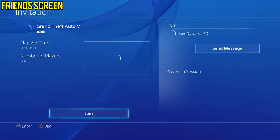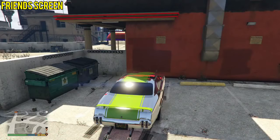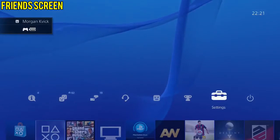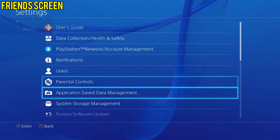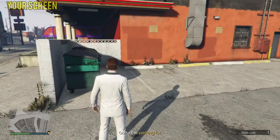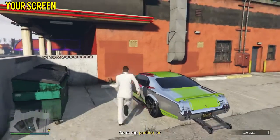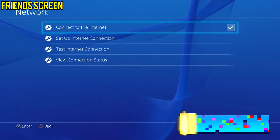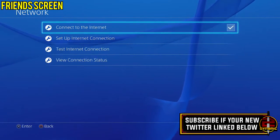When he accepts, it's going to attempt to put him into your session and bring up an alert message saying 'are you sure you want to leave the session?' This is where you and your friend need to coordinate. As soon as your friend accepts this message, after a few seconds you will see the vehicle spawning on your screen. As soon as he accepts it, he wants to quickly press the PlayStation button, go to Network, go to Connect to Internet, and hover over 'Connect to Internet' until you see the vehicle spawn in. As soon as you see it spawning, tell your friend, and have him press Connect to Internet to disconnect him, then press it again to reconnect.